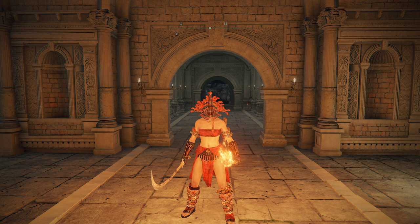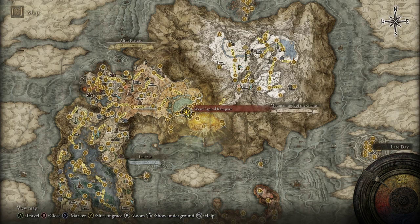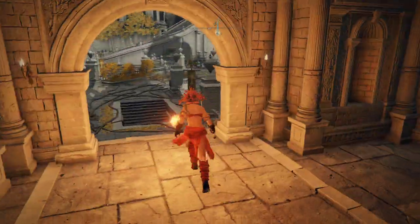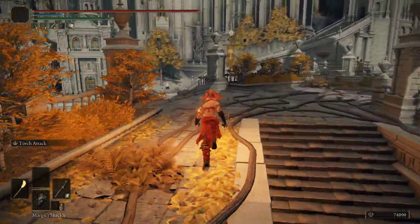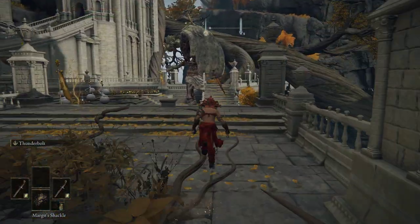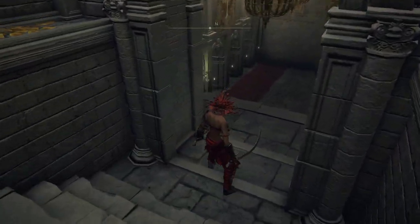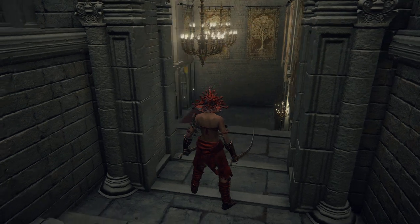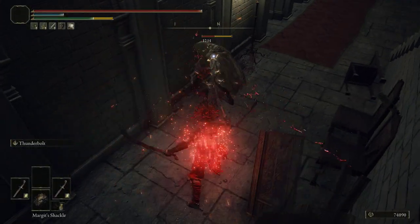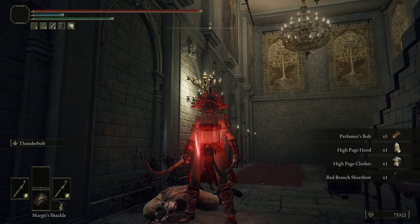If you'd like to farm the High Page Set, you'll head to the West Capitol Rampart in the Leyndell Royal Capital. Once you're at this grace, head out towards the large gargoyle, then drop down right here. There's one High Page enemy at the bottom of these stairs, and you can kill him as many times as it takes to get all of his armor pieces. That is how you get the High Page Set.